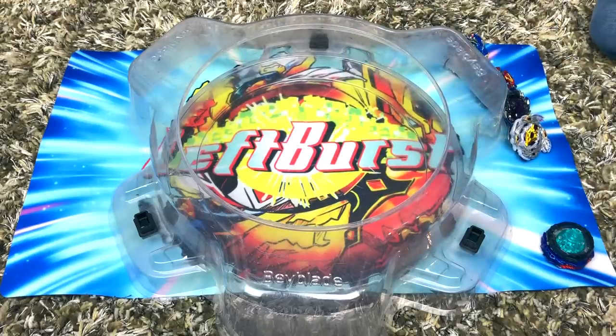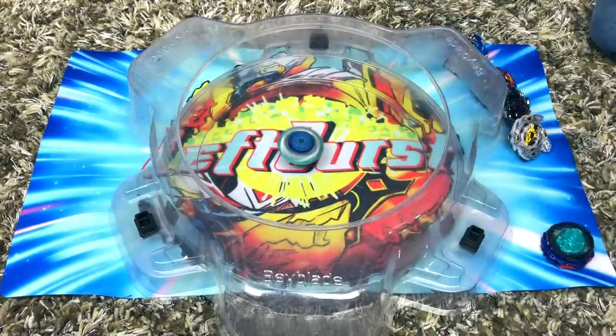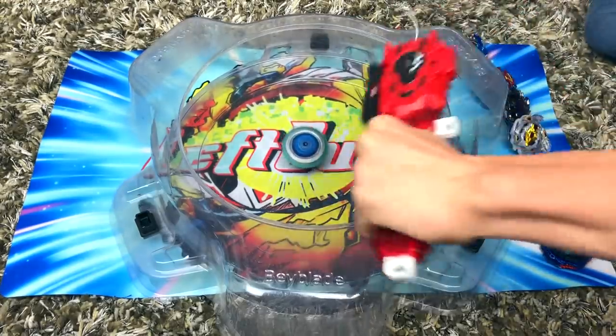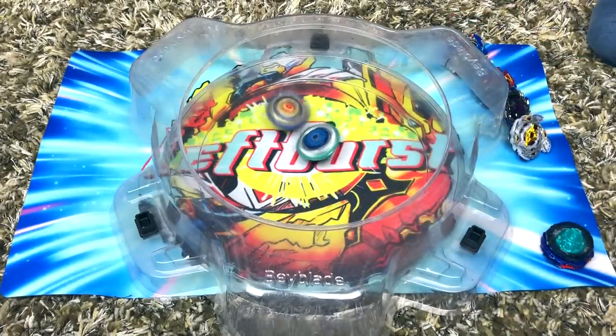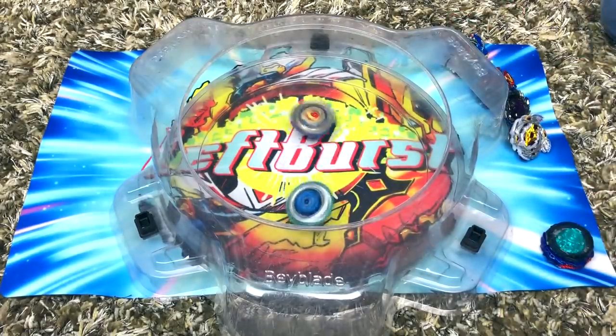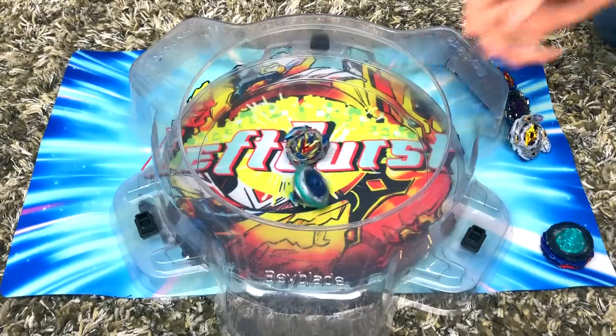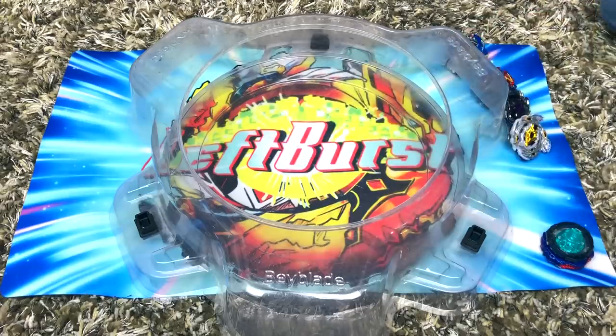Let's see if Winning Valkyrie can win — hilarious pun. Winning Valkyrie with the rush launch — Winning Valkyrie has crazy attack power, but it's not even able to move Orb Aegis. Orb Aegis just won! The Quest Driver has more stamina than the Volcanic Driver, which I mean, it's something. The Volcanic Driver is a really fun driver to use, just like the Quest Driver — fun to use, not really that good.